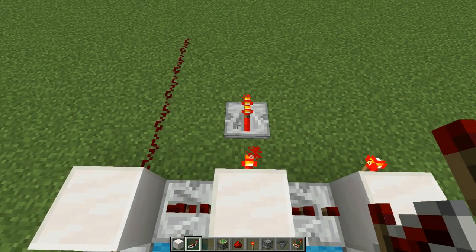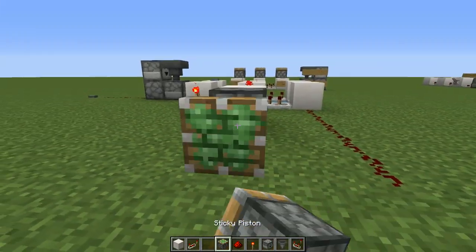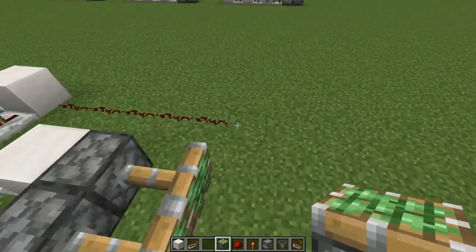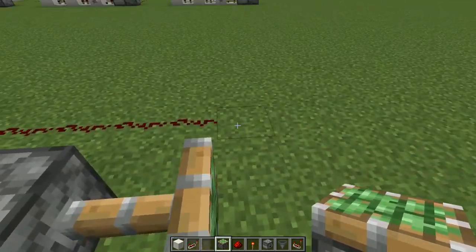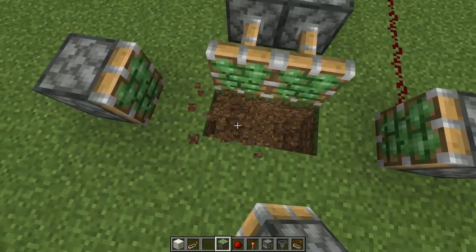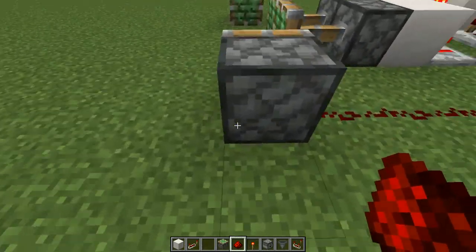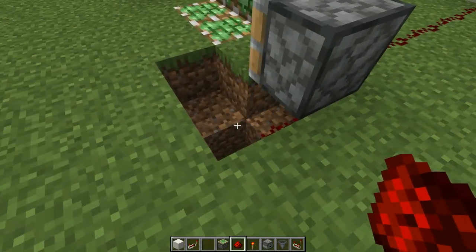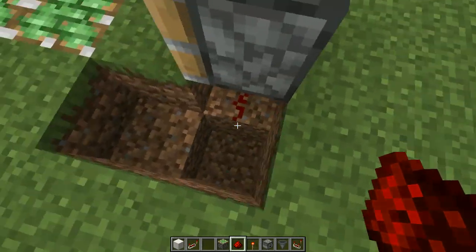Put a redstone repeater right there, a solid block of your choice, and redstone dust right there. From there you're going to put pistons pushed out. Do these first so it's easier to determine where to put the others. Then add sticky pistons — sticky piston there, sticky piston there, and then sticky pistons directly down. The cool thing about pistons is they are not a solid block, so redstone connects through them and activates facing pistons — a win-win.